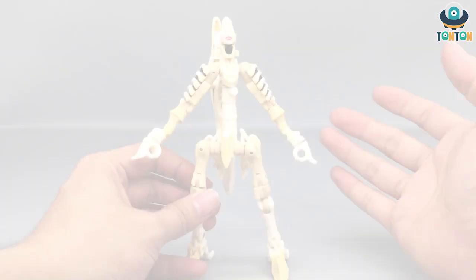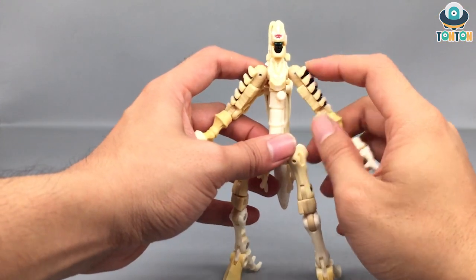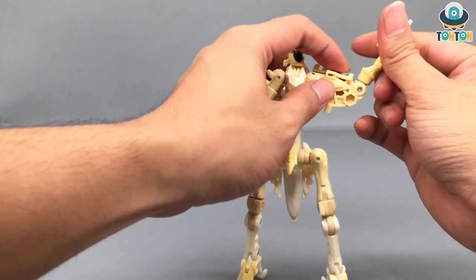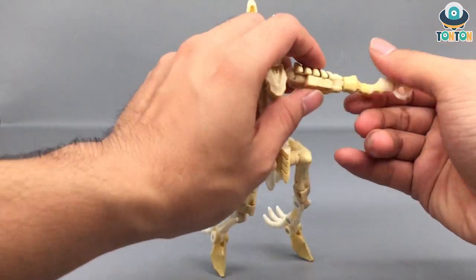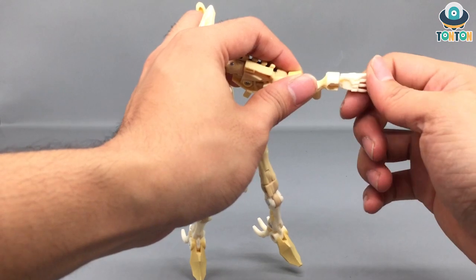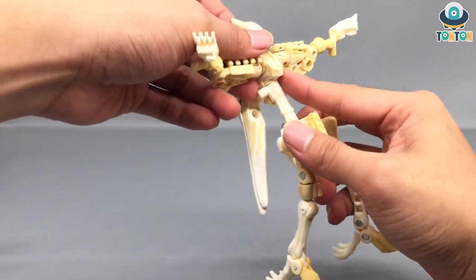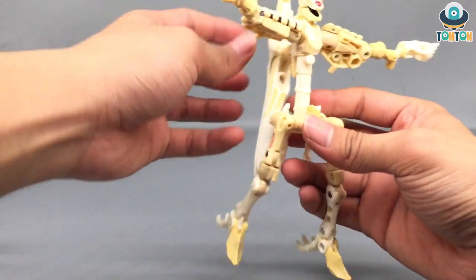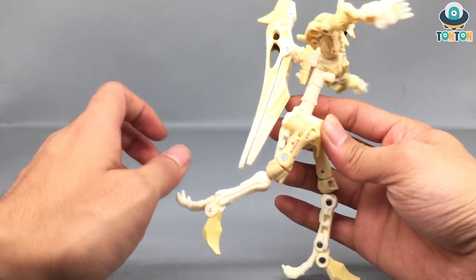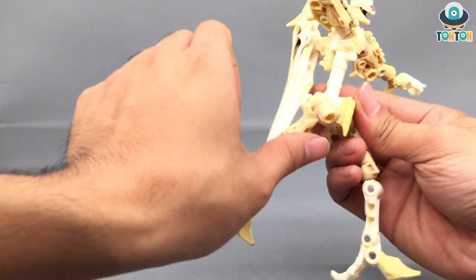For articulation: the head can look up and down and do a full rotation. The arms swing out and rotate, and there's a bicep swivel. You get a 90-degree elbow bend, and the wrist is on a ball joint so you can move it around for transformation purposes. He gets a full 360-degree torso spin because he's a bone figure with not much blocking that movement. He can also do a split, which is really nice.